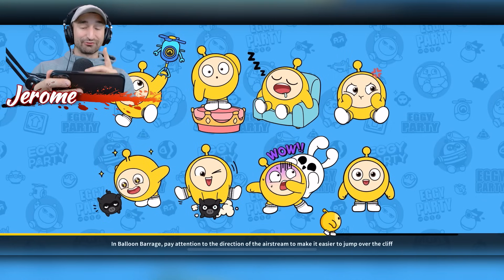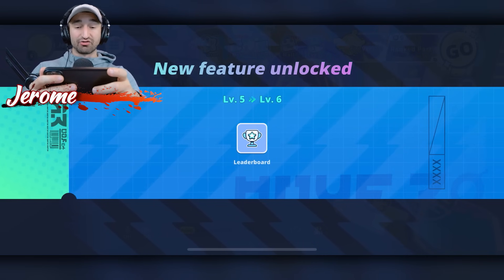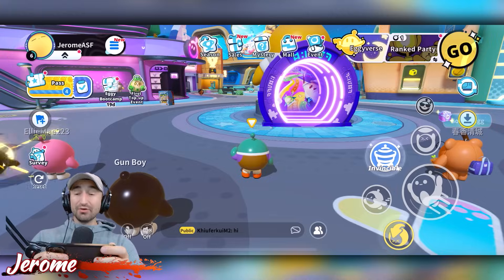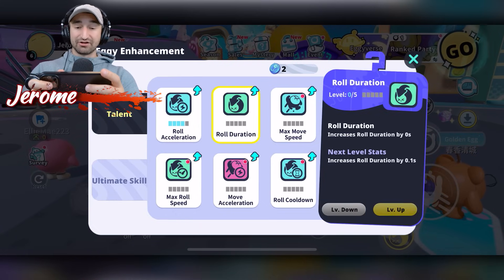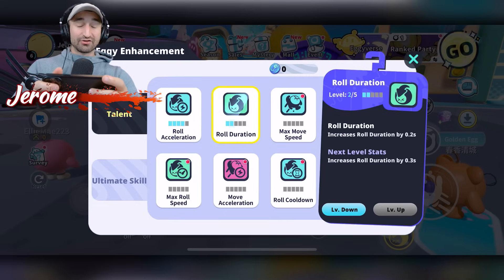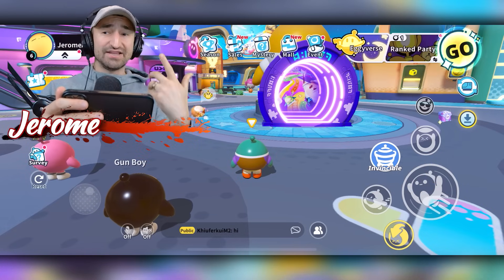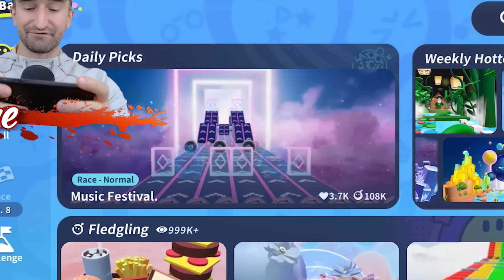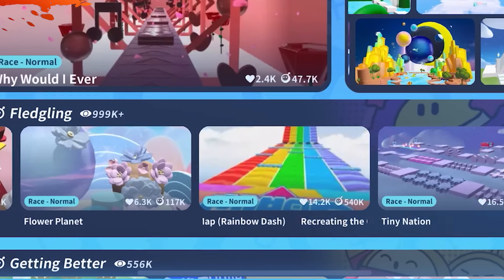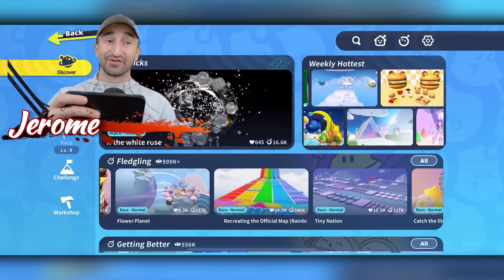What you can do with leveling up is really cool — you can actually use that to apply stat points to your egg in order to make it even stronger. In the top left of the screen, right below your name, you'll see an up arrow, and you can use that to level up different abilities like roll acceleration and roll duration. Now it lasts longer and will help us go faster, which should in theory make it way easier to beat people in the future. Make sure you explore all the other game modes they have, like Music Festival, Food Map, Flower Planet, and Rainbow Dash — they have so many game modes in here. You want to try them all out in the Eggiverse Arcade.